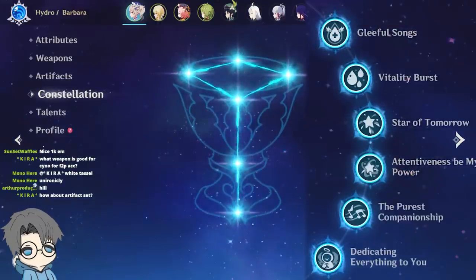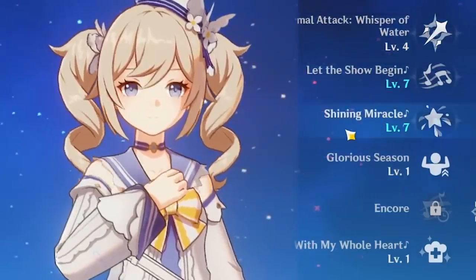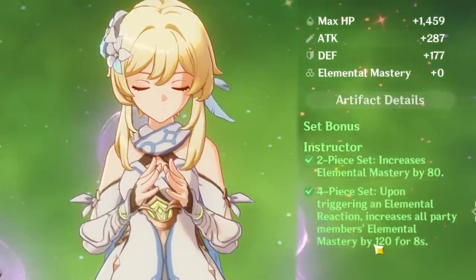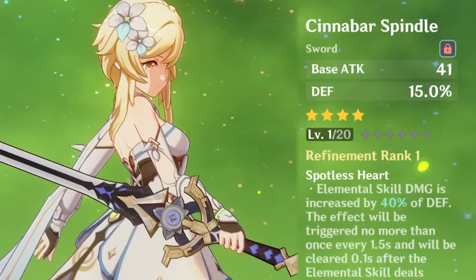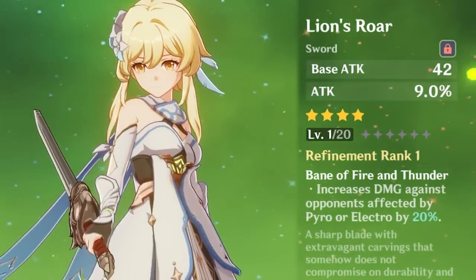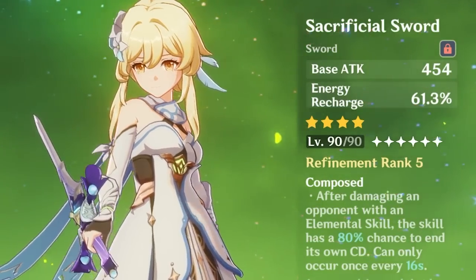Constellation 6, as you just saw with Kaeya's Revival. Talents 4-7-7. Dendro MC. The Instructor set is the only thing that matters for her because it increases Elemental Mastery. The Sumeru craftable weapon would be perfect for her, but I just don't have it yet. Maybe I could try to craft it later. But for now, I'll give her Sacrificial Sword.